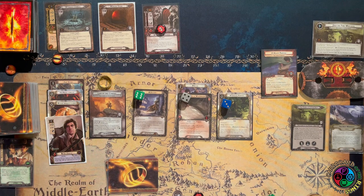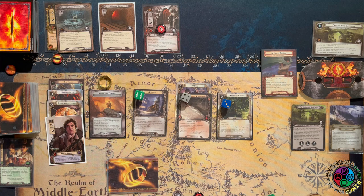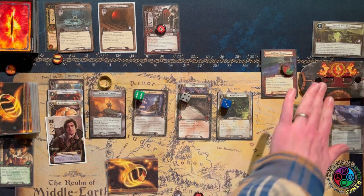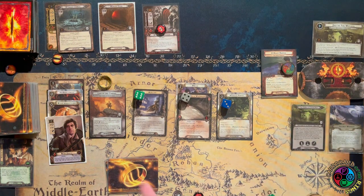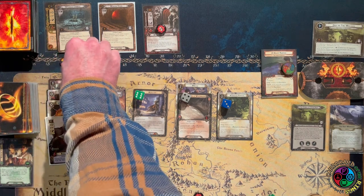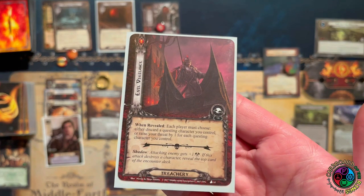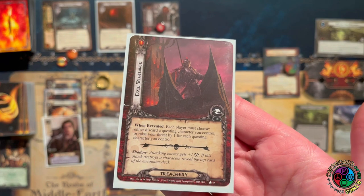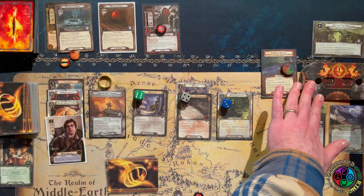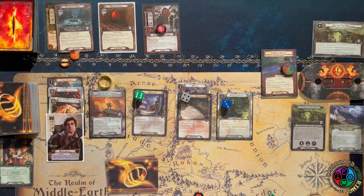I'm going to wait to see if I need to ready Sam for some reason. Let's trigger the Heavy Burden — I'm raising my Threat instead of exhausting my hero, currently up against five. Then we reveal Evil Vigilance — it's either discard a questing character or raise my Threat by one for every questing character. I only have one questing character, so I'll just raise my Threat by one. We quested for six without exhausting, so we actually make progress. Now let's do defense — three against five, exhaust to defend. The shadow is exhaust a character I control. I did not ready Sam — don't ready until after the shadow.